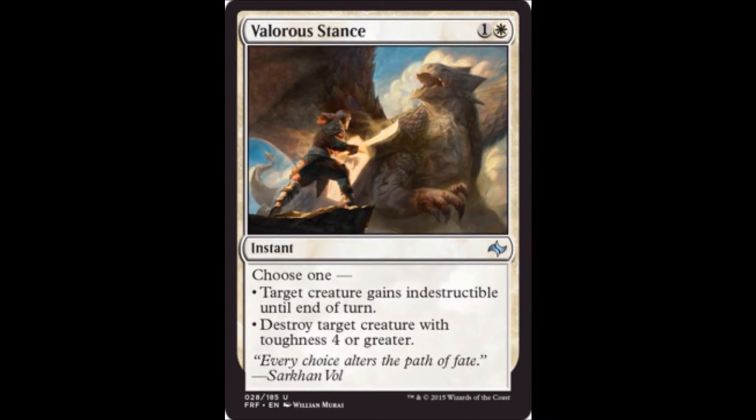Valorous Stance is one white and one colorless for an instant — choose one: target creature gains indestructible until end of turn, or destroy target creature with toughness four or greater. This is a bomb in limited and premium removal. It doesn't destroy everything, but the versatility of making one of your creatures indestructible — which can also function as removal for a smaller creature through blocking — is fantastic. I think this is going to be a white standard removal staple in this environment for a while. A very strong card.